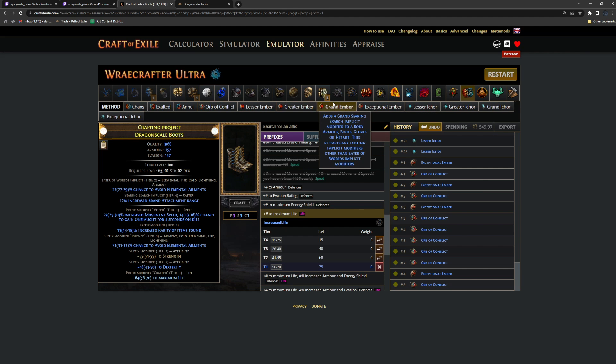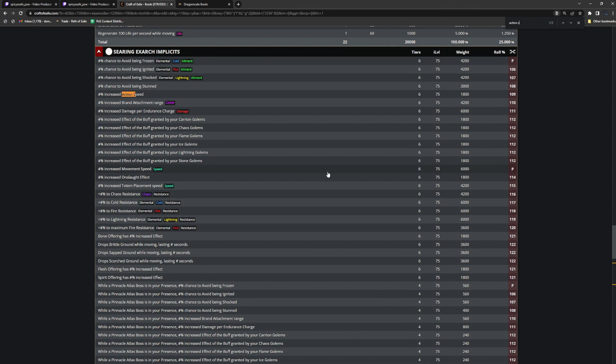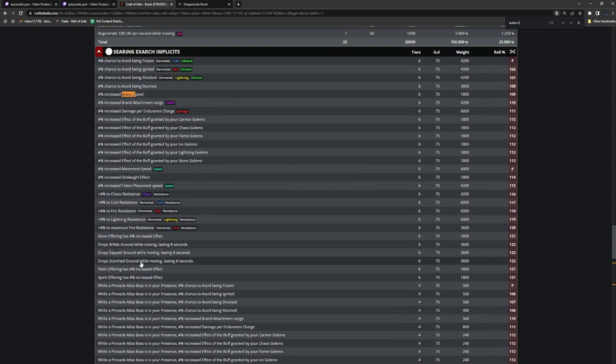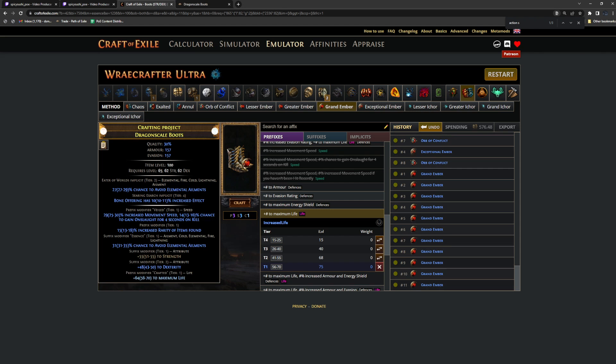For best-in-slot, the other implicit for boots is probably action speed, but it's low weight so it takes a lot of embers. Some people stop on movement speed, some on chaos res. Brittle ground is also an option if you don't have a source of brittle on the build. You'd choose what you want to spam for, stop on that, and you're done. You would not upgrade the eater of worlds implicit further because you'd risk downgrading your avoid ailment, but go until you find whatever you're happy with.